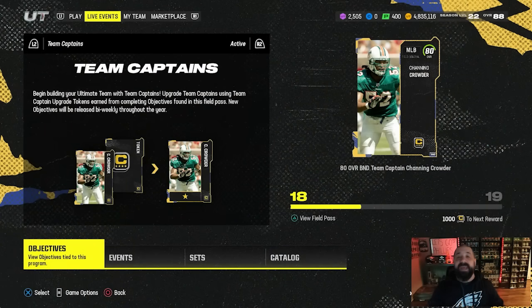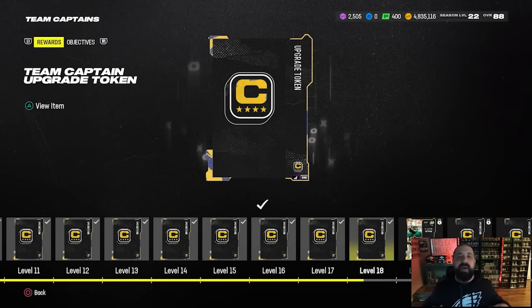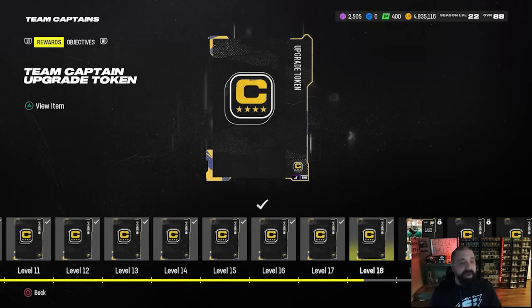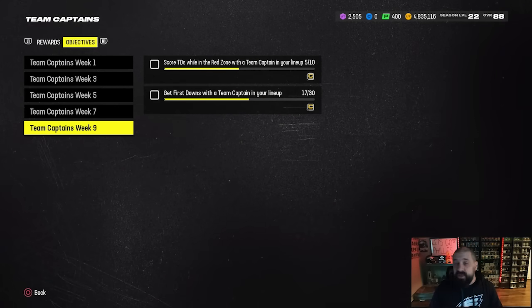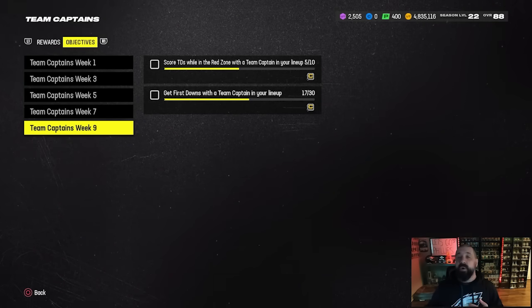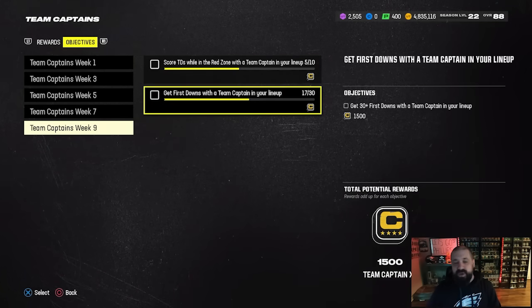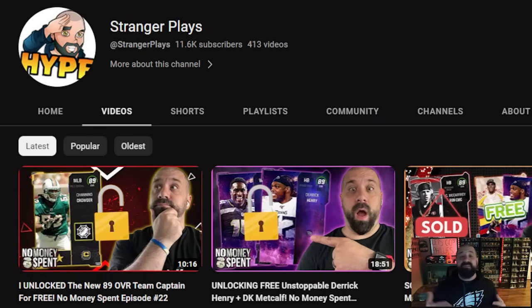Now let's talk about the brand new Team Captain update. Every other Monday we get new objectives from the Team Captain field pass that allow us to progress through it. Today there are enough new objectives that will allow you to unlock a new Team Captain. I haven't done this yet on my main account, but if you go into objectives — Week 9 — there are two different objectives that give you an additional collectible plus the 80 overall Channing Crowder. That card can be bumped all the way up to an 89 overall using your tokens. I've already unlocked this on my no-money-spent channel and put out a video on it, including the fastest way to get those challenges done.